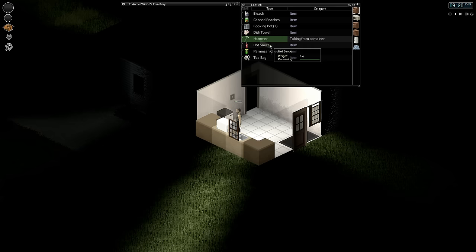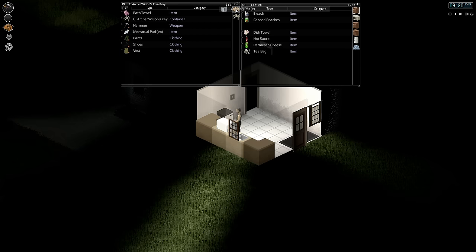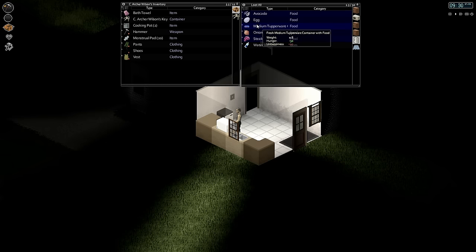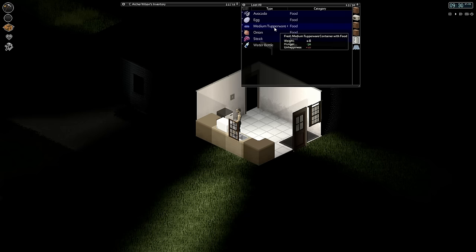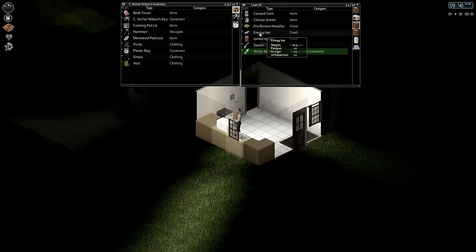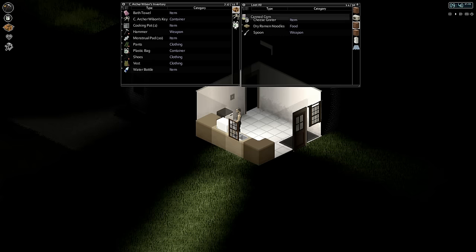Hammer — you're my weapon for right now. Not having the ability to hear anything is going to drive me crazy and probably lead to our untimely death. Just so you guys are prepared for that. Canned corn. Ramen.